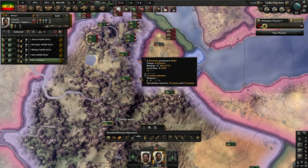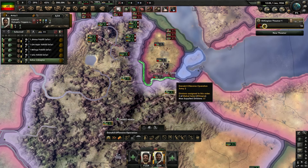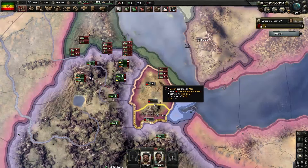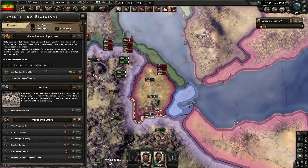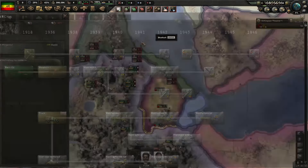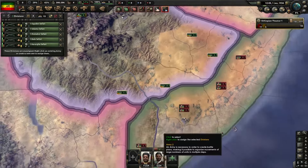When Awsa capitulates the Italians will move in, so what we want to do is force them in there and take over Awsa as well. It takes away their supplies a bit more. The idea is to stretch the Italian lines as thin as possible so they run out of supplies and we wear them down until we get to around escalation level eight - it's 122 days to the next escalation. Also go into your research and get your support weapons.